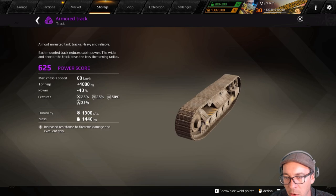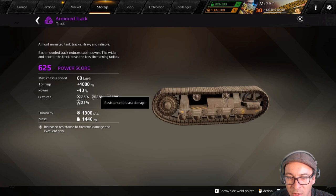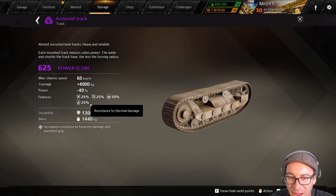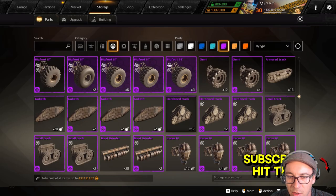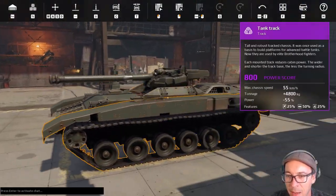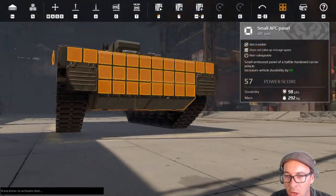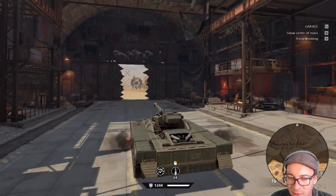The armor tracks we use a lot go 60 kilometers per hour — faster than the tank tracks. Those guys get bullet, blast, melee, and thermal damage resistance. It's a bummer they didn't give blast damage resistance to the tank tracks. They only got melee, thermal, and bullet — but damn, they look nice.